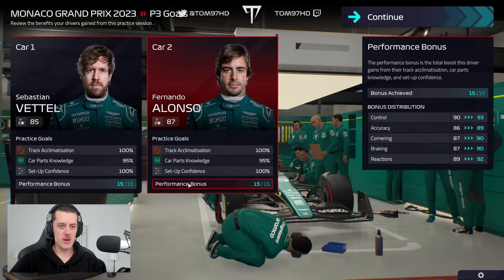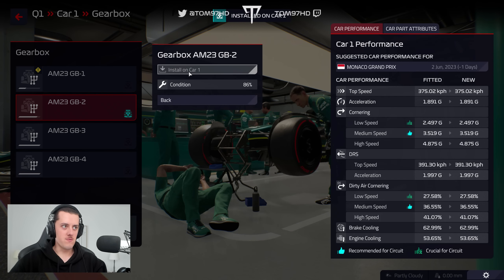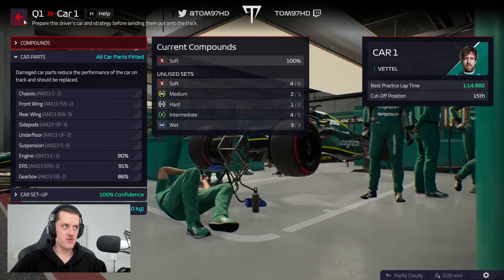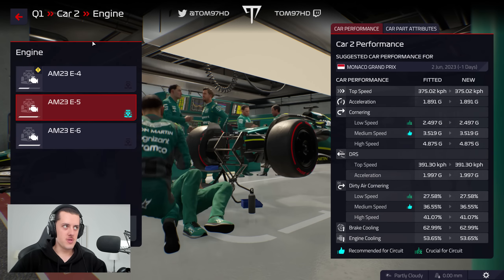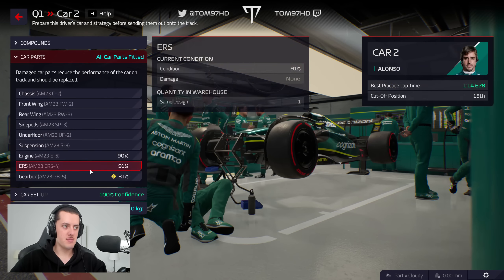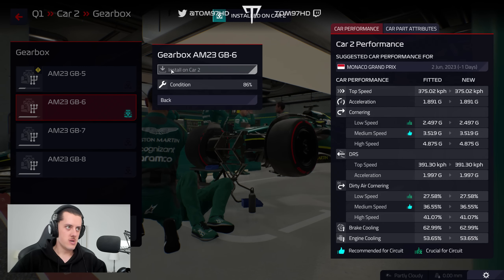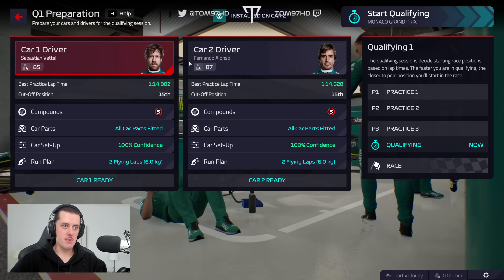Hopefully we can convert that into good pace in qualifying and especially in the race given the changeable weather. I was tempted to run the old components, but I'm going to play it safe and use the fresher engine, especially because of the rain situation. Running the freshest components will give us a performance boost and a bit more pace in qualifying.